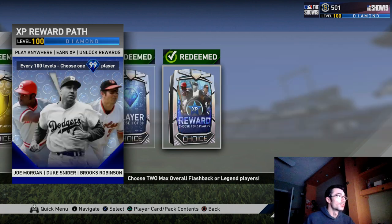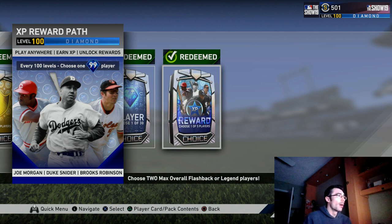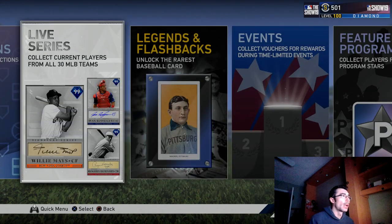The XP reward path was kind of a way to step away from the ticket counter and basically allow yourself to earn 99 overall signature series players by reaching Diamond 100, along with some rewards along the way. I think this was a little bit better than the ticket counter. However, I would like to see both implemented — somewhat of a ticket counter as well as an XP reward path. I'm a level Diamond 100 now, and there isn't really any cards left to unlock. Having both might be something too challenging for the developers, but I'd like to have both if possible.